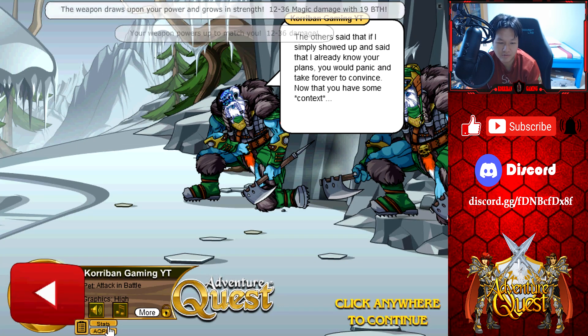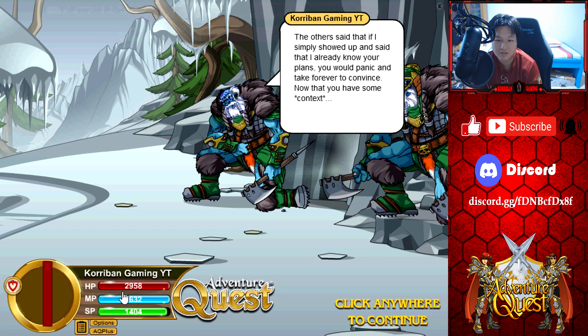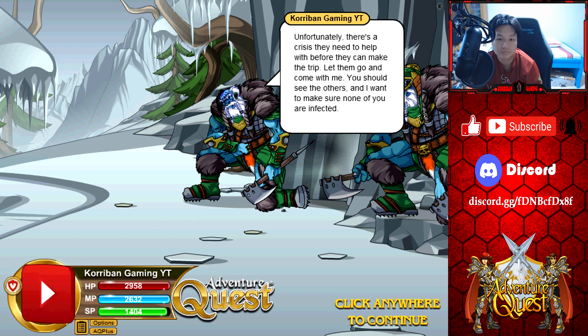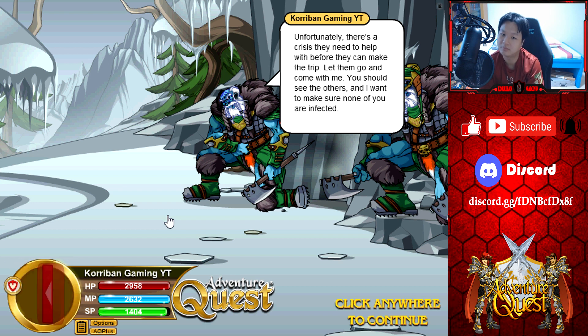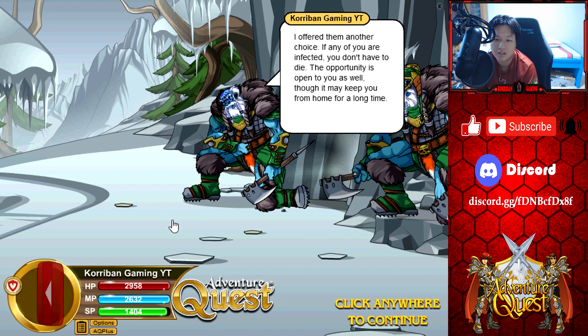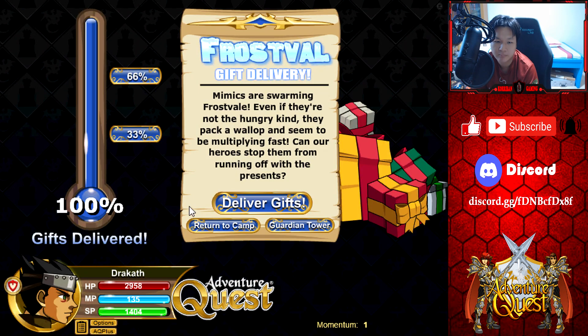Cutscene: 'The other said that if I simply showed up and said that I already know your plans, you will panic and take forever to convince. Now that you have some contacts, I know you're hiding wizards from the mage tower.' 'It's not what it looks like — they want to get away from their leaders and the smaller carnates need help dealing with the wild magic in the north. Unfortunately there's a crisis they need to help with before they can make the trip.' 'Let them go and come with me — you should see the others. I want to make sure none of you are infected. I'll offer them another choice — if any of you are infected you don't have to die, the opportunity is open to you as well. They may keep you from home for a long time.'